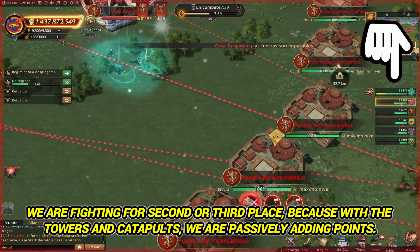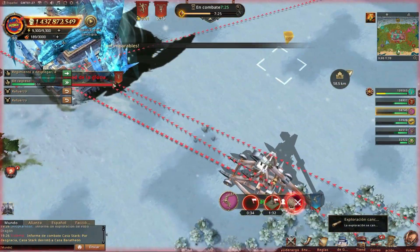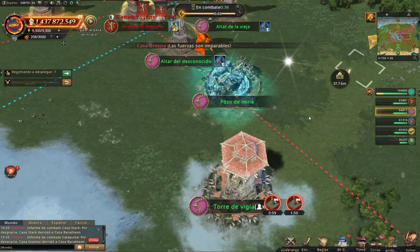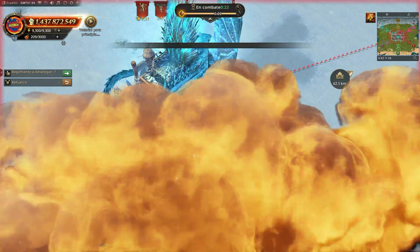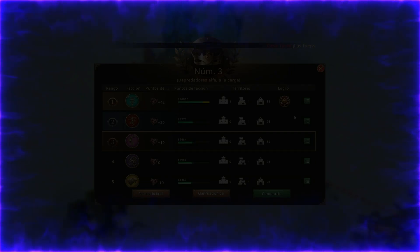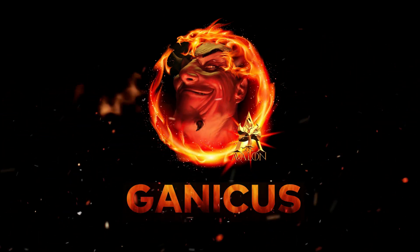We are fighting for second or third place because with the towers and catapults we are passively adding points. We ended up in third place — it is regular that the one who captures the city of glory gets first place, and due to our attacking strategy we could not concentrate on capturing altars. In the future we will try another strategy, such as using exchange posts.